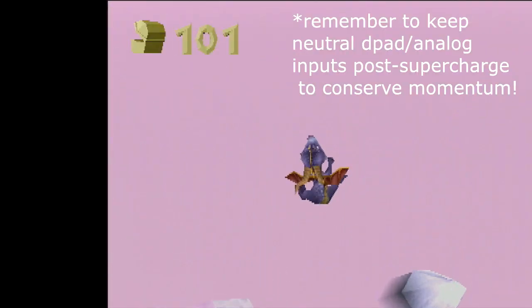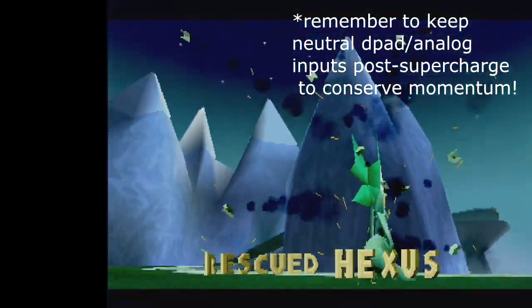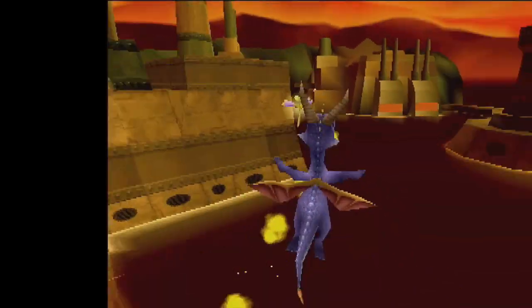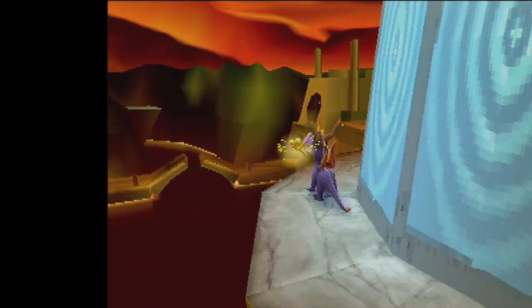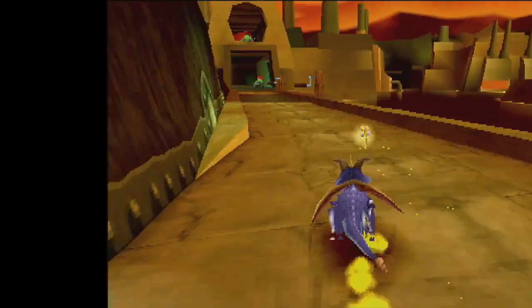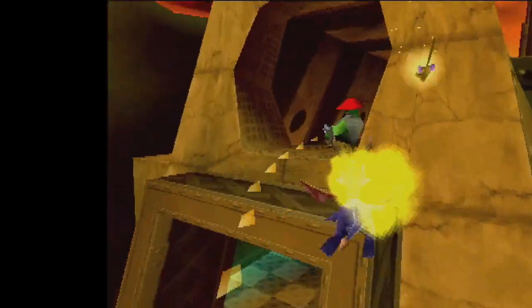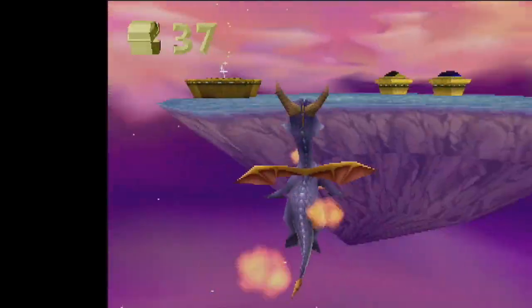So momentum from supercharging continues even after you let go of the supercharge. This can affect your movement post-supercharging in a speedrun, so use it to your advantage, not your detriment. In certain areas — especially in Twilight Harbor — where there is a curb or a slightly raised ledge beside you when you're supercharging, you can push up against it at a harsh angle to get what we call an edge bump. These edge bumps get Spyro a ton of extra height, so play around with them.